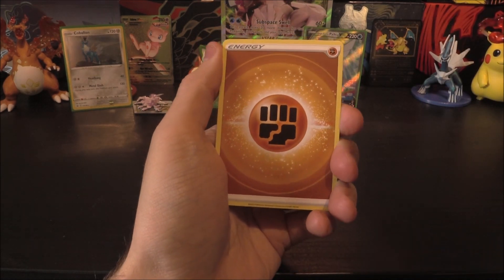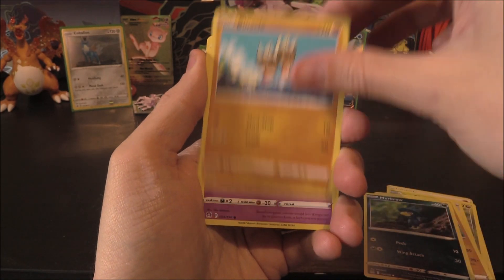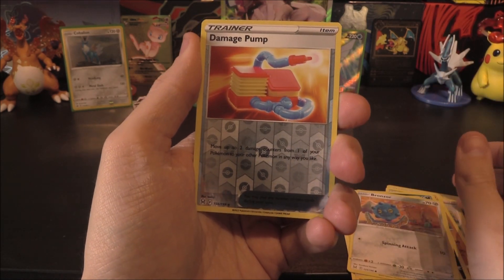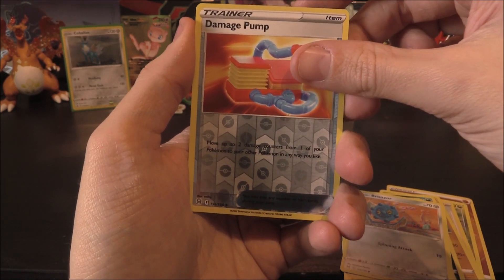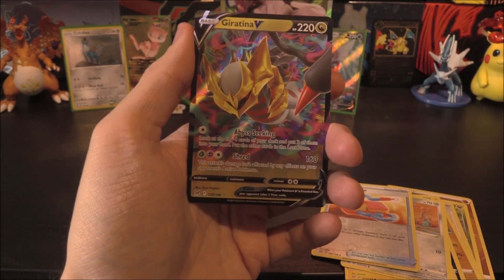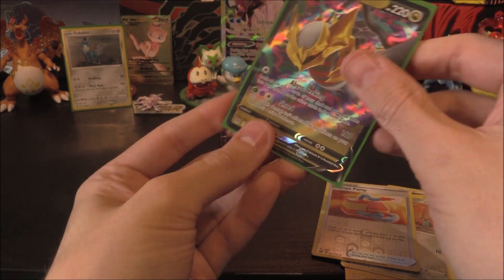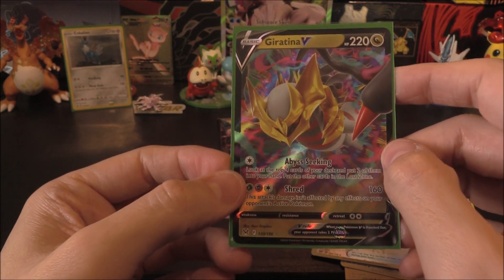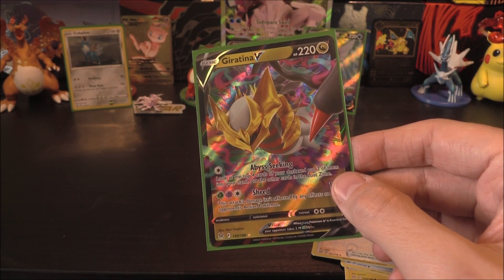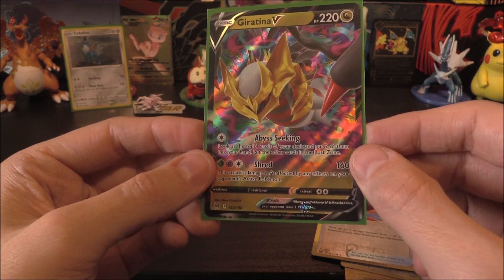We have got ourselves a Fighting Energy, Hasui and Sligu, Lady, Meanshow, Murkrow, Binnacle, Ghastly, Electrike, Bronzor, Damage Pump Reverse. And then our rare or better in this one is... oh, it's a V. It's a Dragon. It's a Giratina V! You know what? We'll take that — that is pretty nice, pretty cool. It was the Drapion and Pidgeot from this set which were just haunting me. The fact that Giratina is haunting me and it's still playable — brilliant. We'll take that.